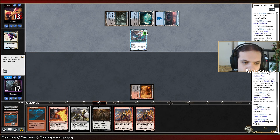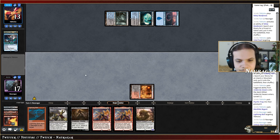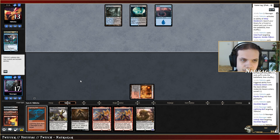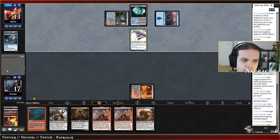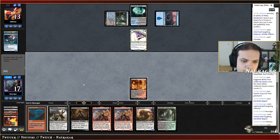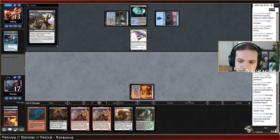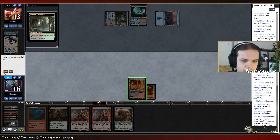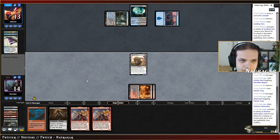It was easier than expected. There were still a lot of resources used just to do that. We still have an answer for the Frog. Land please — thank you. Push the Frog away. Now we can finally get a creature into play. We already got the value in play — hopefully this one sticks.